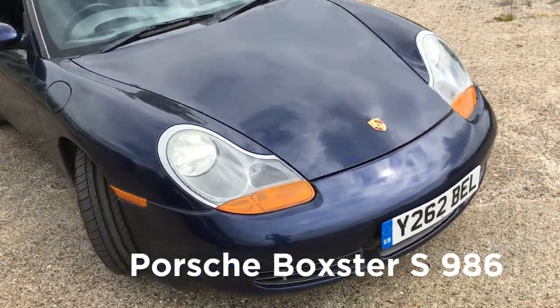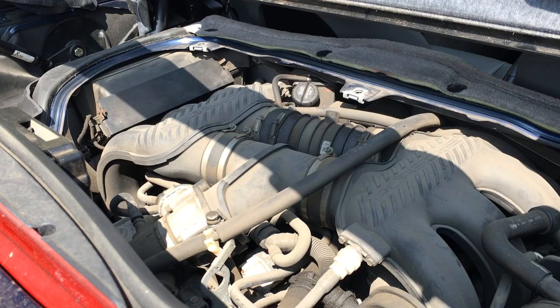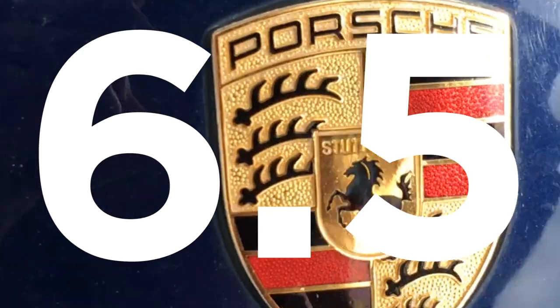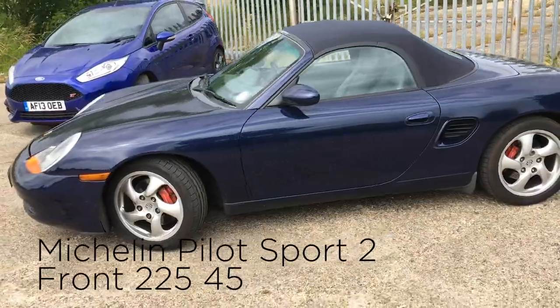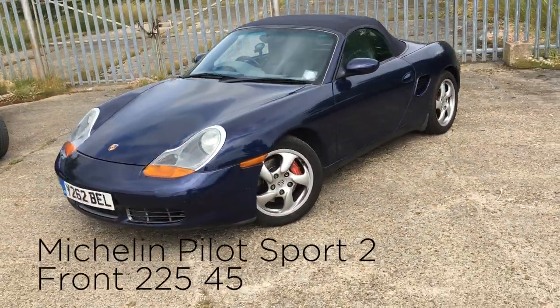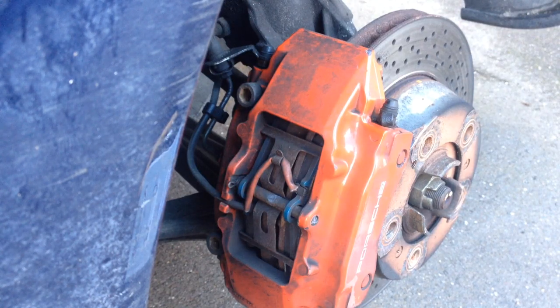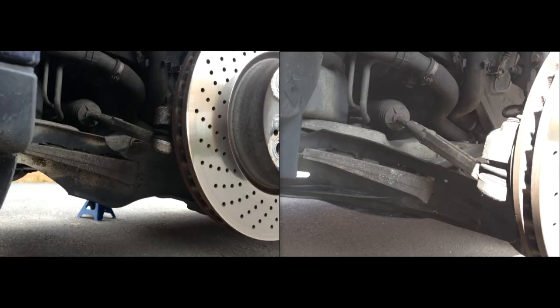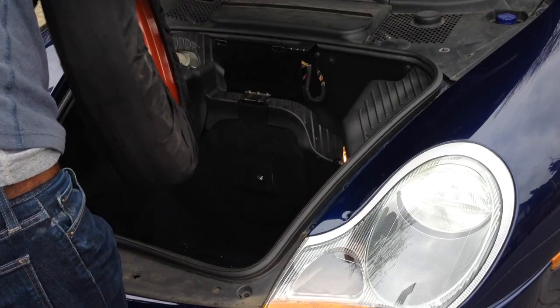First up we have my Porsche Boxster S 986 finished in lapis blue. This 15-year-old car has a flat-six 3.2-litre engine which from the factory produced 252 brake horsepower and 226 foot-pounds of torque, giving a 0-60 time of 6.5 seconds. There are 17-inch alloy wheels fitted with Michelin Pilot Sport 2 tyres, 225-45 on the front and 255-40 on the rear. Drilled brake discs with Brembo 4-piston calipers front and back. Over a standard Boxster S I've fitted GT3 brake ducts, BBC Blue Stuff track pads, and to save weight, no spare tyre or CD changer.